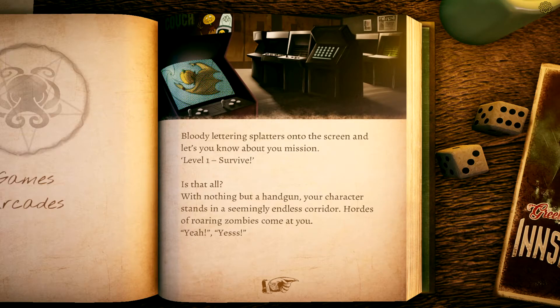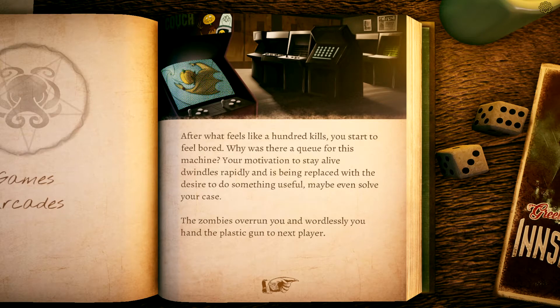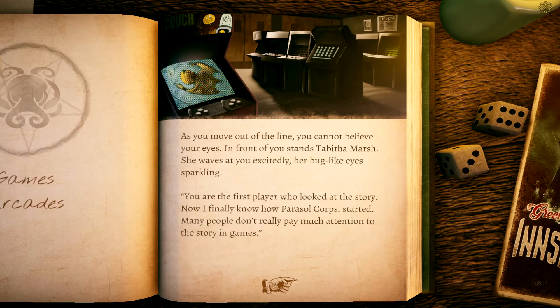'Well, that was a bit disappointing,' someone murmurs. Compared with the carefully researched background of Parasol Corp, the part with the zombies seems sloppy. The intro fades and the game continues. Bloody lettering splatters onto the screen: Level One — Survive. With nothing but a handgun, your character stands in a seemingly endless corridor as hordes of roaring zombies come at you. You shoot at pixelated heads, enemies turn transparent and vanish. After what feels like a hundred kills you start to feel bored, and the zombies overrun you.